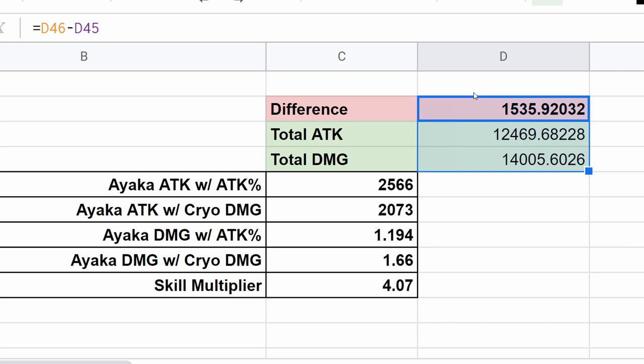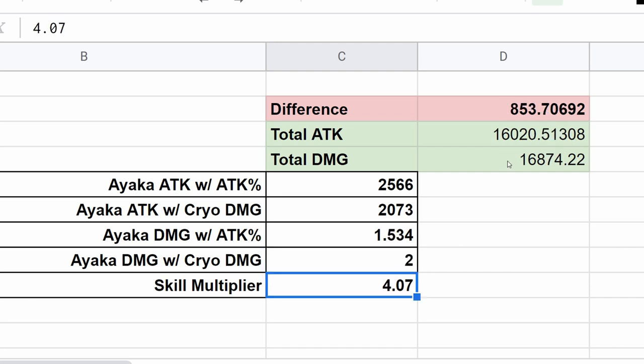These numbers here show how the law of diminishing returns works. Right now, cryo damage is hitting harder than the attack percentage cup, with a damage difference of about 1,500. But what happens when we boost our damage bonus further? For example, if we had a character with cryo ascension giving an additional 30% cryo damage, or someone like Kazuha giving another 30% — let's bump the cryo damage to 200%. As you can see, even though total damage is still higher, the difference has dropped from 1,500 to only 800.